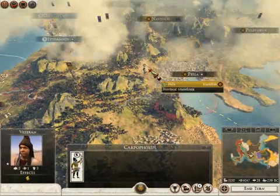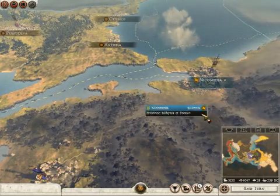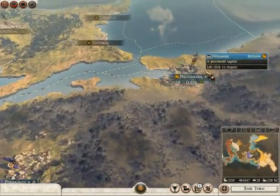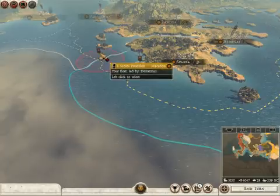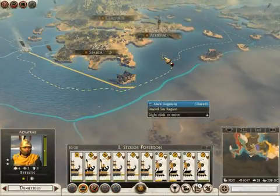Who is this? This is Carpophorus from Bithynia. He's an interesting fellow. It's kind of odd — they seem to have Galatian units, but they're a Hellenistic faction. So I think that's kind of interesting. We're gonna start threatening Crete pretty soon.